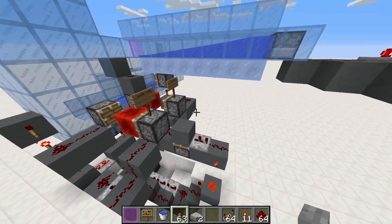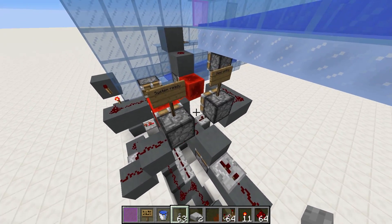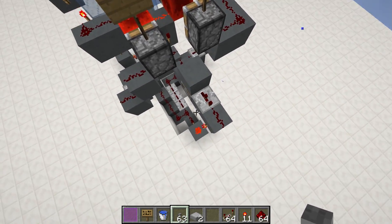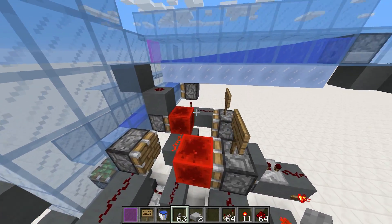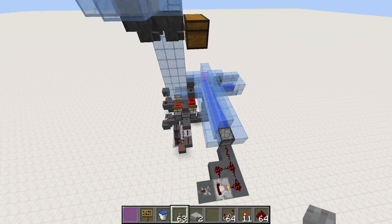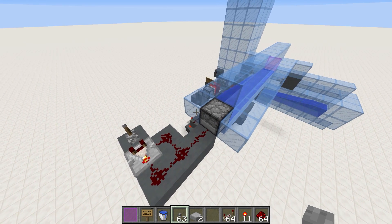This redstone could probably be compacted a lot. I had to work around a few issues while already building this, so it extended out in ways I didn't like. But if you build this from the start and you know what you're doing, you can probably compact it up a whole bunch. I'm pretty happy with this device — if you have a lag-sensitive world or you're running a whole bunch of item elevators, you might want to use this instead of something running clocks.